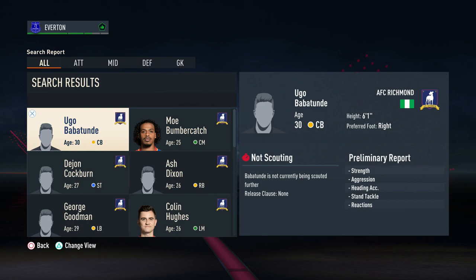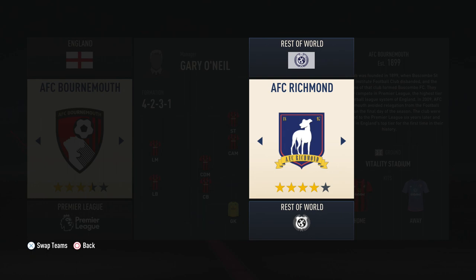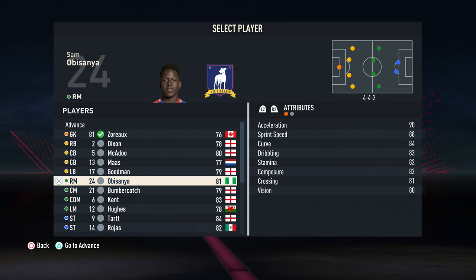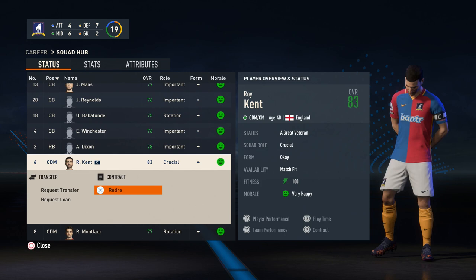Firstly, you will need to start a player career using a real player. Then you will need to swap AFC Richmond with a club in the Premier League or a league of your choosing. Once you have swapped AFC Richmond with a real club, you will need to select your player as Roy Kent. Once in your player career mode, scroll through to the squad hub, select My Actions and Retire. Then it's just a matter of choosing any of the jobs that are available and starting your manager career with Roy Kent.